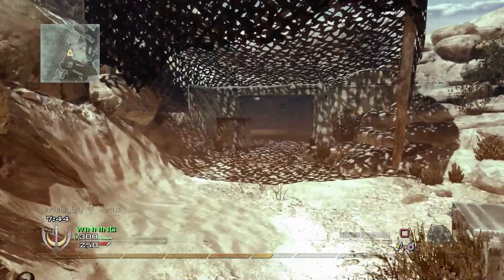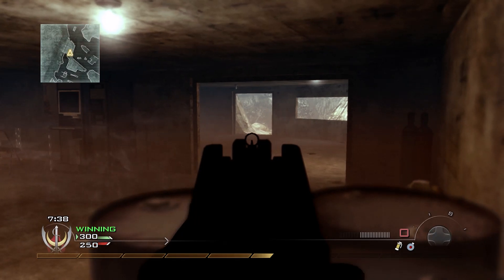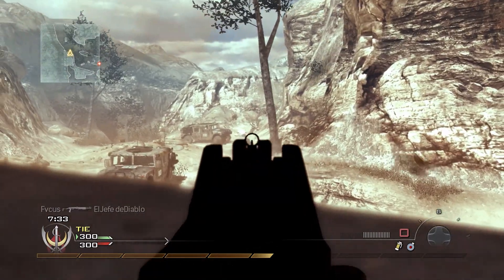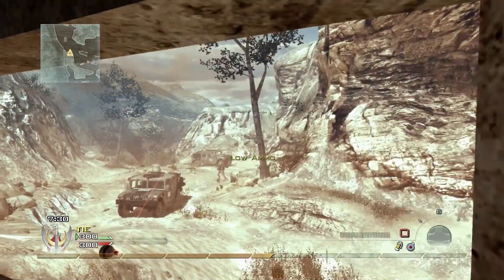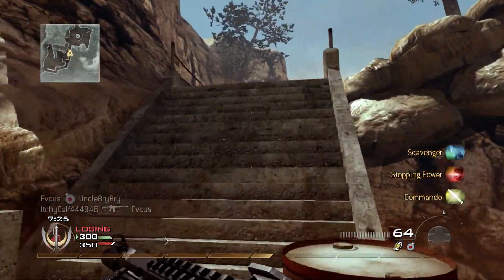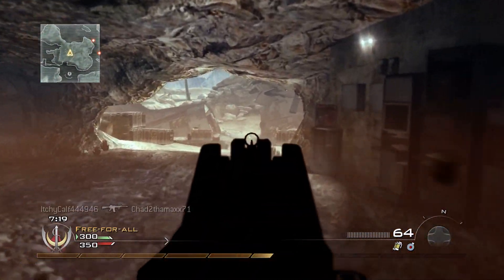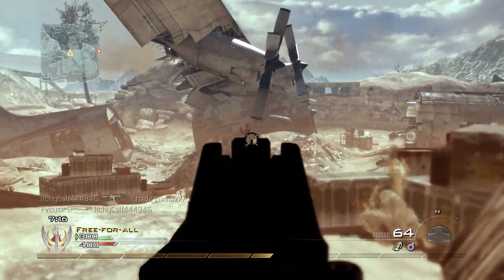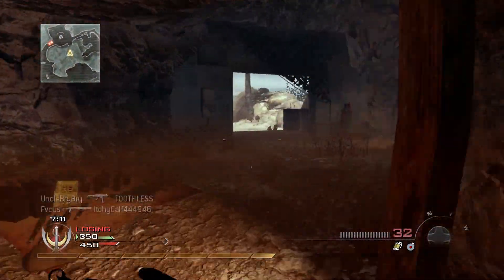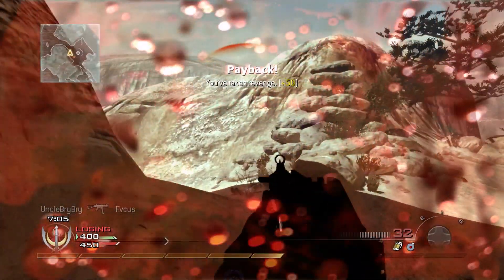Once I got to level 10 I used my killstreak unlock to get the Harrier, so we're just one kill away from the Harrier now. We're gonna play it pretty safe right here and just try to get this. Didn't get quite enough bullets, and dying just short of the Harrier is really frustrating. Somehow I was able to kill him — not really sure how. My bullets were terrible right there. It kind of looked like Helen Keller shooting a gun — she'd probably shoot better than me.